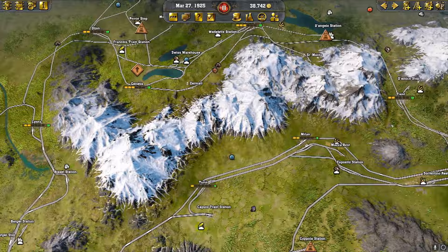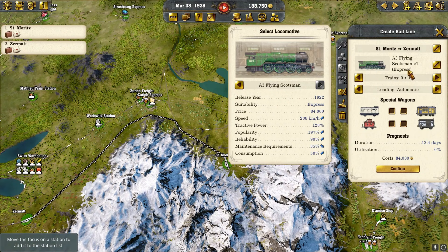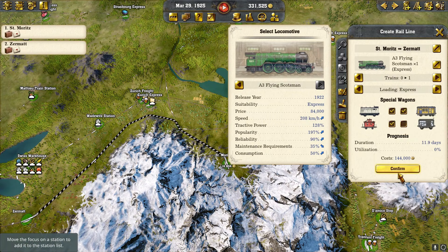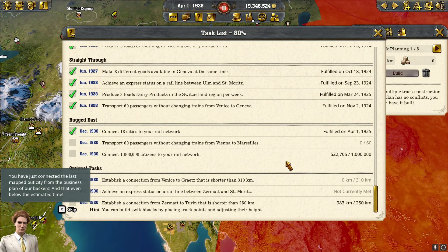Let's let our time roll a bit here. Let's go from St. Moritz to Zermatt — I think this should be doable. Let's put all our wagons on that, throw one down. We bought the Austria area and we're doing a line to Graz. We've just connected the last mapped-out city from the business plan of our backers, and even below the estimated time.